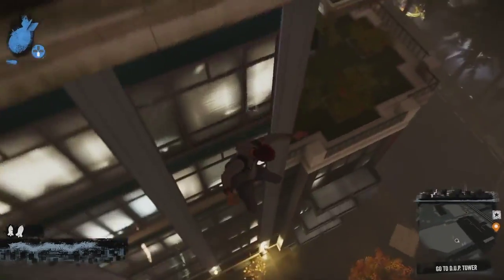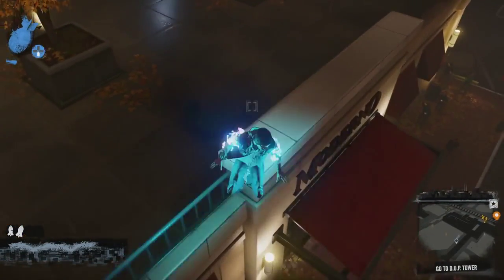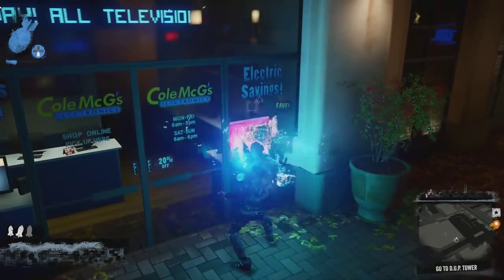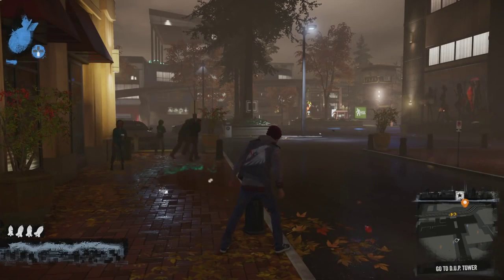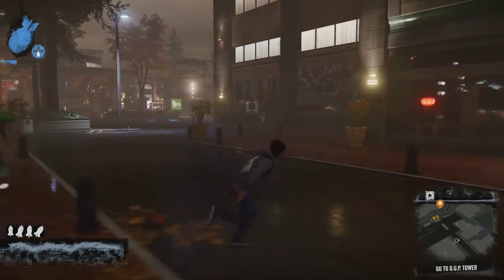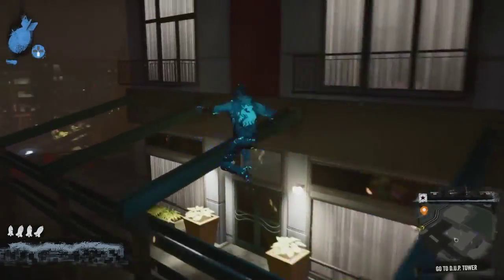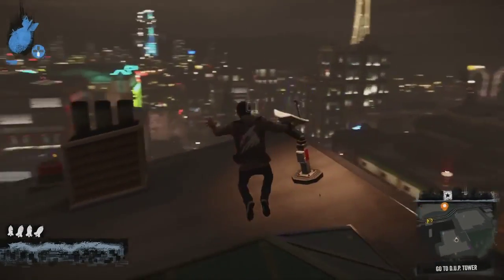There are some video screens down below somewhere. Look in the windows — here's a tech shop, Cole McGrath's shop again. Come back for the next episode where we go to the DUP Tower to defeat the last boss — it's going to be pretty exciting. Sorry this episode was a little bit boring; we were just collecting shards and getting a bit more powerful.